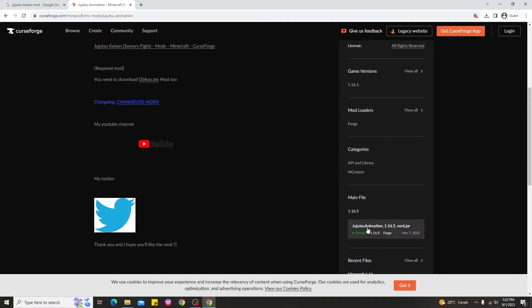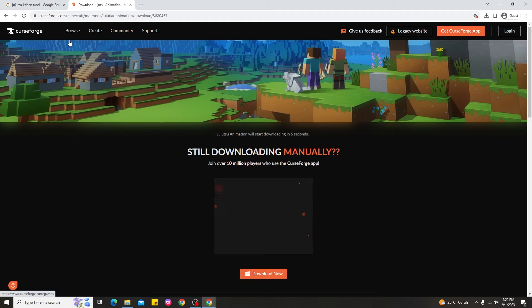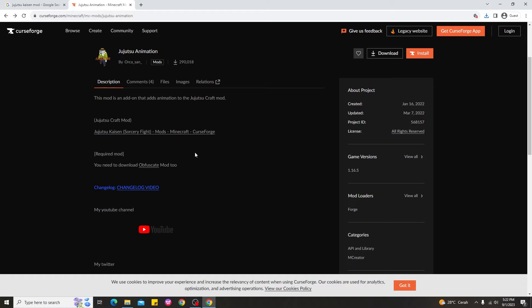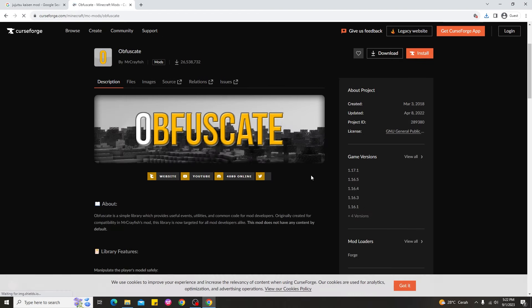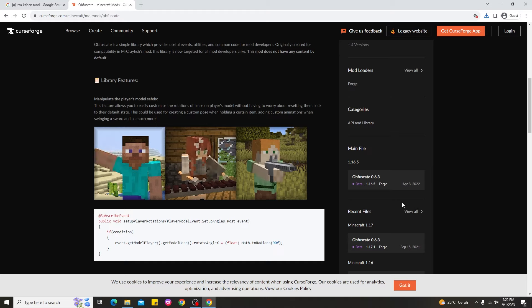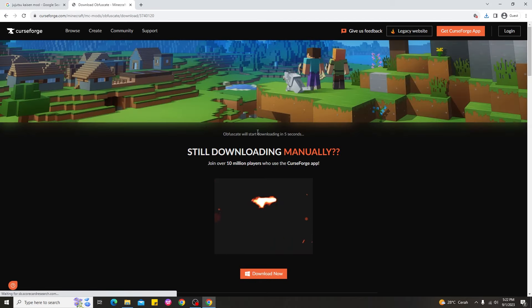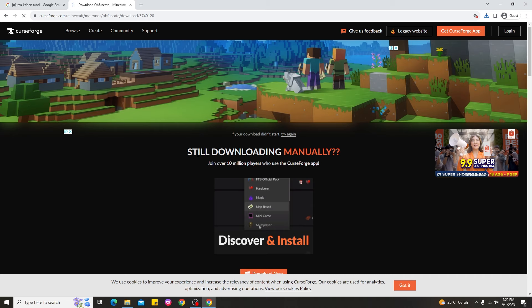Go ahead and download the Jujutsu animation — open it in a new tab or click Download and wait 5 seconds. After that, download the Obfuscate requirement. Find the version for 1.16.5, click it, and download it to use the Jujutsu animation in Minecraft 1.16.5.